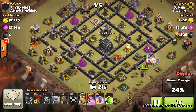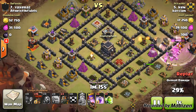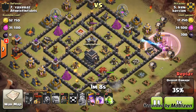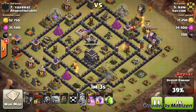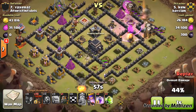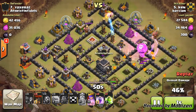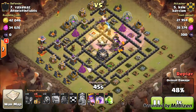There are 2 wizards on that air defence which is great. He's saving his barbarian king's Iron Fist ability for now, and his queen is still at full health. Here come the balloons and lava hounds — he places the lava hound quite far out so it soaks up all the air mines and air bombs along that side of the base. He puts down a rage spell so the lava hounds are stronger while taking on the air defence. The balloons come in as well and the first air defence goes down. He places a 2nd lava hound with a few balloons also coming in at the top.